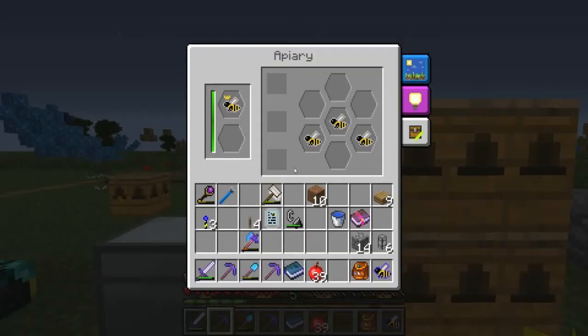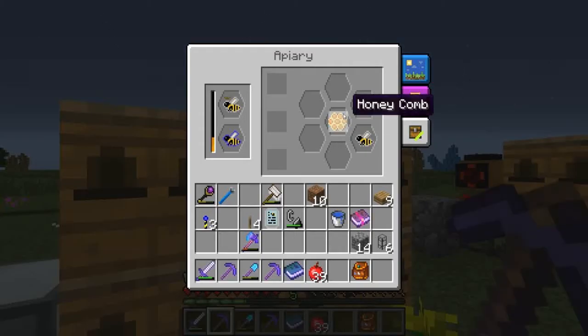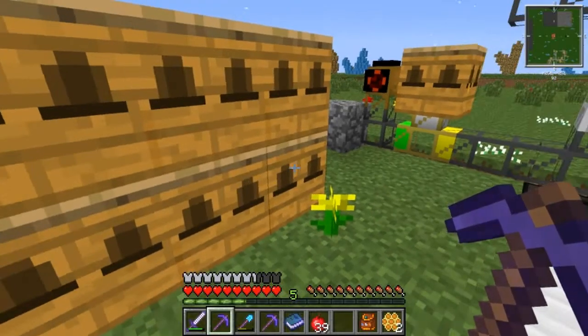I'm doing these guys manually because I'm not really sure how the apiarist pipe handles when you're trying to breed for mutations or whatever.